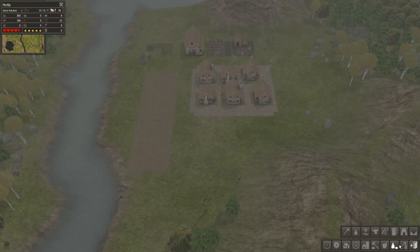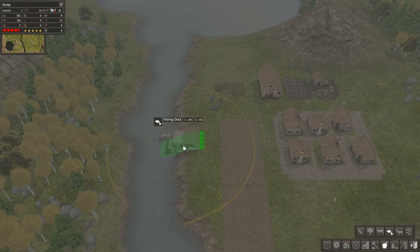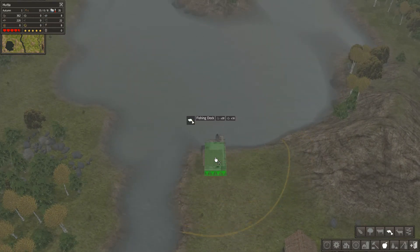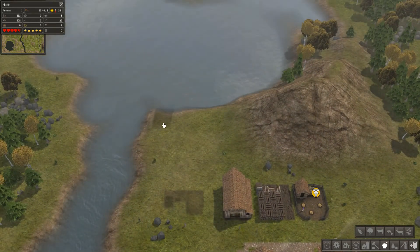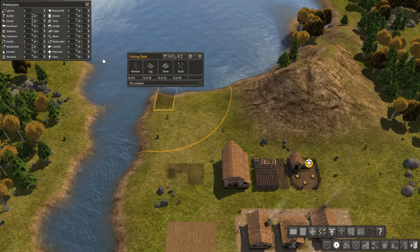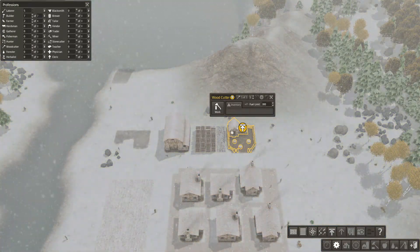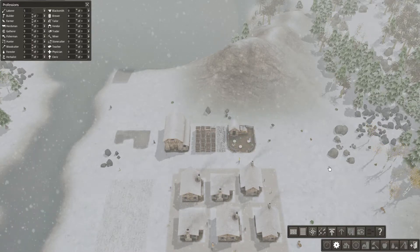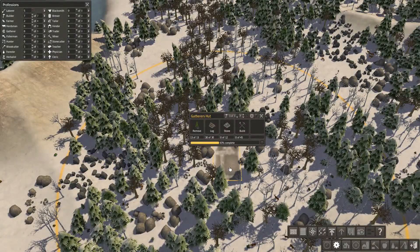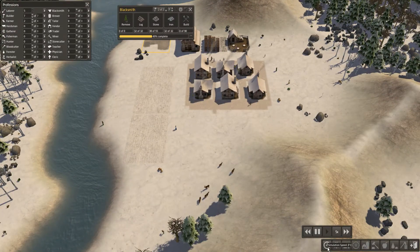So if we go to fishing — oh yeah, brilliant! We can basically put the dock there. Actually that's a better spot right there. Let's make sure we've got some builders. We've got six laborers, so we can definitely get some more builders. That limit indicator means you've set a cap on how much you want to produce and they'll stop to avoid wasting resources. We're nearly halfway on that build.